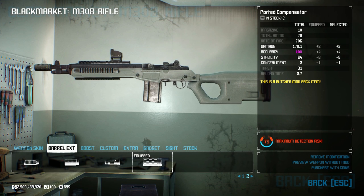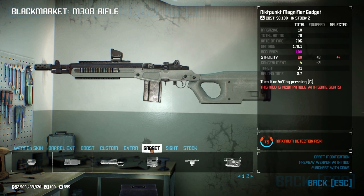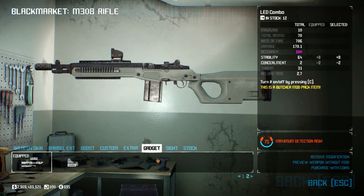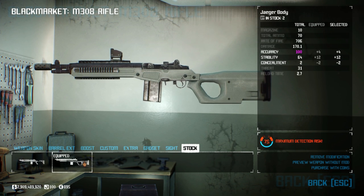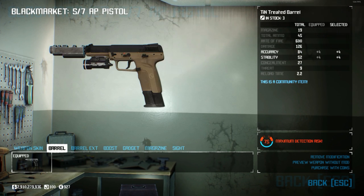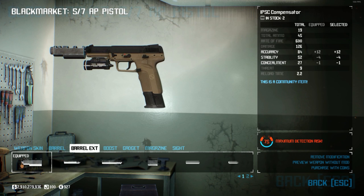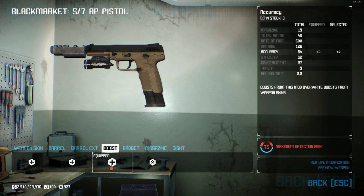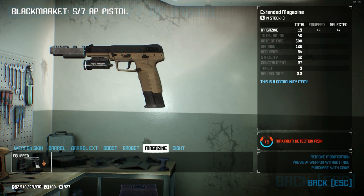For my primary weapon, I'm going to be using the M308 Rifle, one of the strongest base game assault rifles. This is modded with a Portic Compensator, Stability Boost, Lead Combo, Surgeon Sight, and the Jaeger Body. For my secondary, I'm going to be using the 5.7 AP Pistol, modded with the Tin Treated Barrel, the IPSC Compensator, Accuracy Boost, Tactical Pistol Light, and the Extended Magazine.